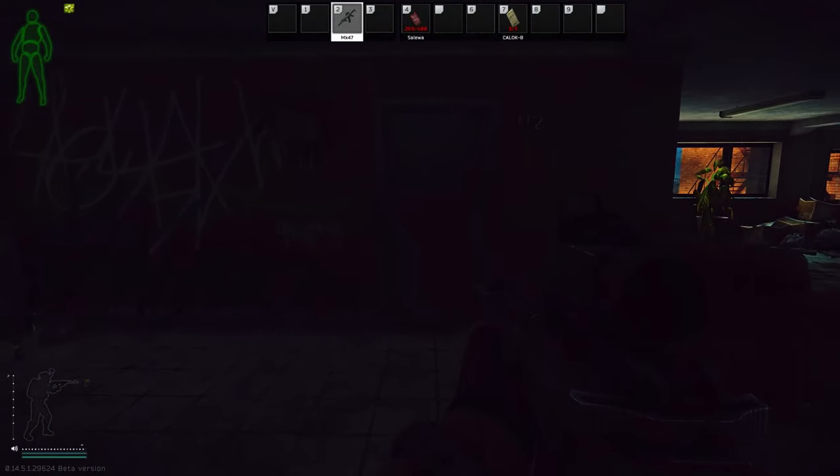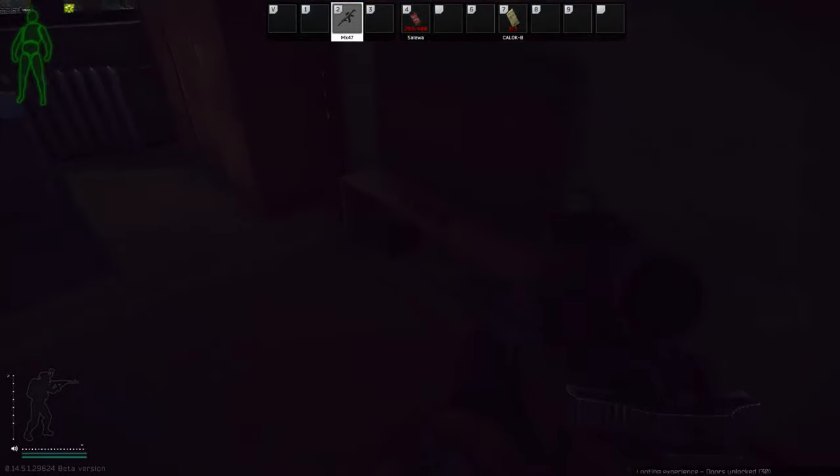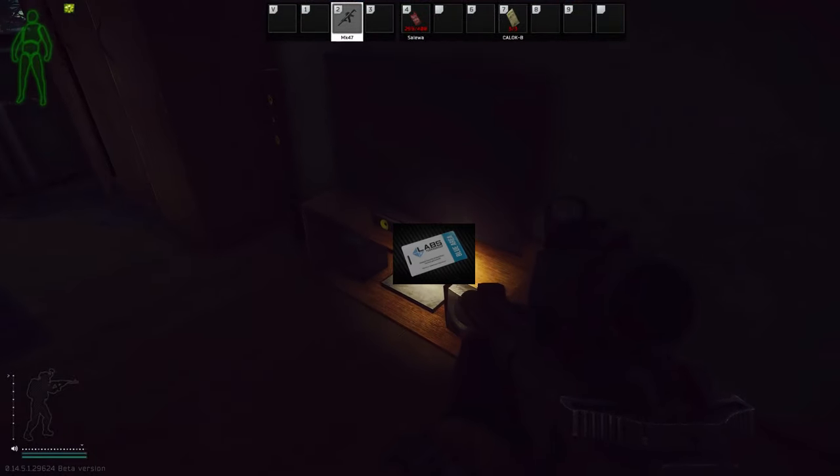Next we're hitting up door 112. It's your second blue card spawn. As soon as you open up the door, look to your right - right on the TV stand, there's your next one.